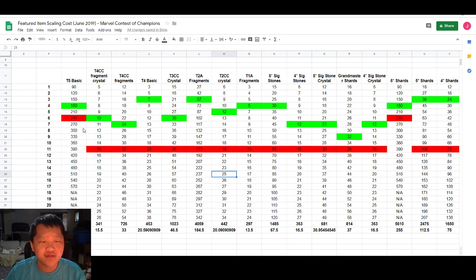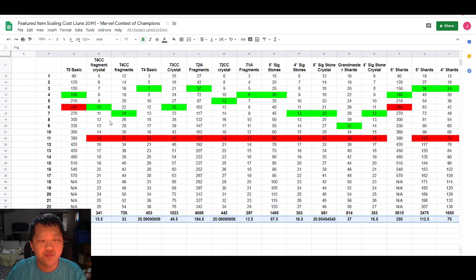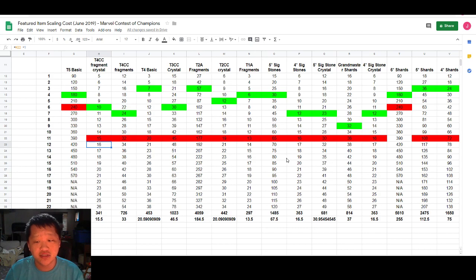The red cells show an average per-unit cost if you were to buy out the entire selection. The red is where you are paying about the average or a little below. Anything past the red you are seriously paying inefficiently and I would highly suggest not going past unless you absolutely need it. Things like the tier 5 basic, 6-star shards, or 5-star sig stones are great examples of things people will skip further on.